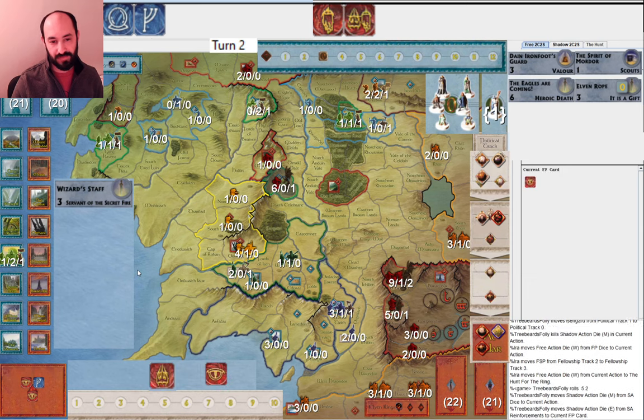I only have four dice to my opponent's nine. Let's see — they draw a card. Maybe just play New Power is Rising. I guess you can use the Muster to do that. I would be inclined to use this Muster to get the Southrons and Easterlings toward war. It's good to draw cards too.